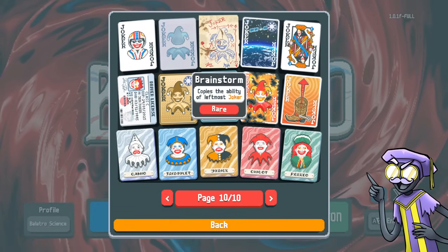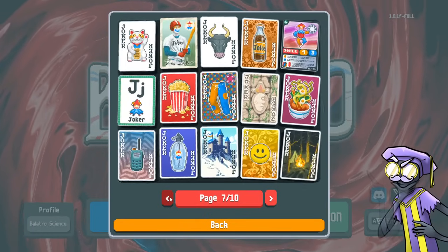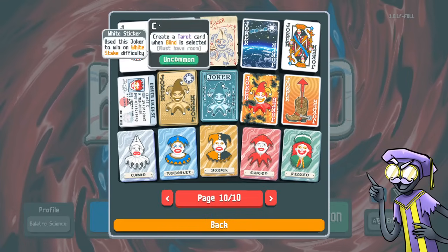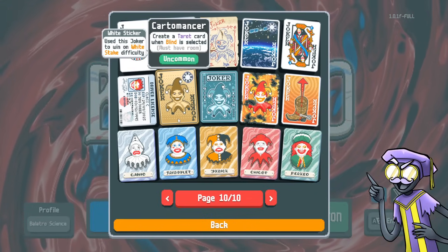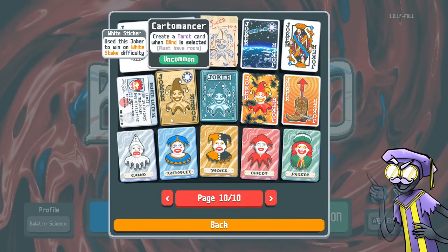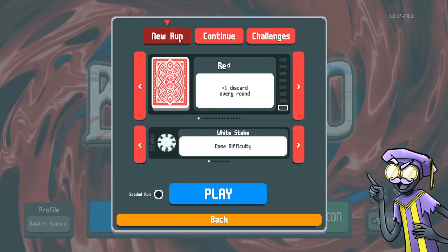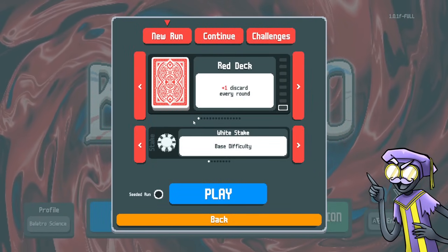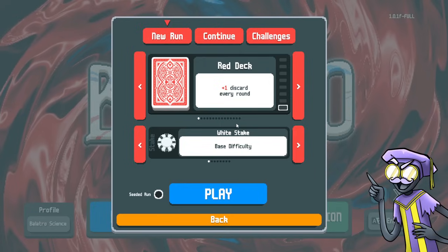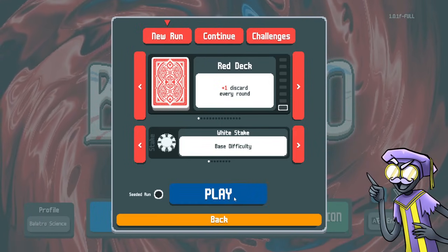Other things we're looking for: Brainstorm and Blueprint to copy whatever our best jokers are. Early on, the focus is going to be on deck manipulation to enable the Idol. We might look for something like Cardmancer early on. Once we have the deck constructed and our money online, we can start re-rolling and get the goods later on. The plan is to jump in here — in the future I'll try out different decks, each with different strengths for long endless runs. For this first lesson, let's start on the starter deck, the red deck.